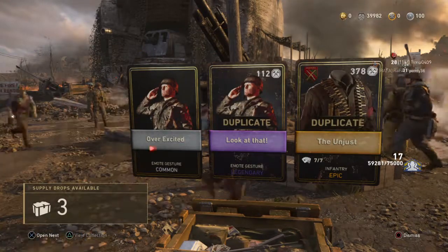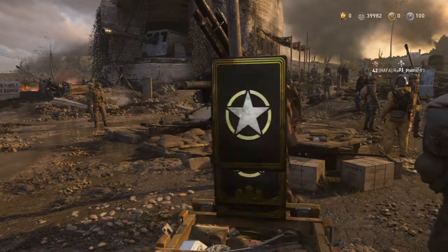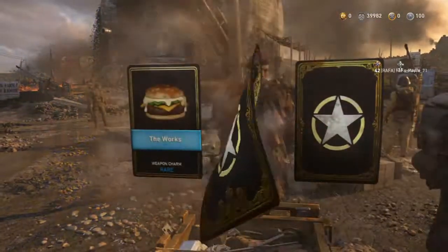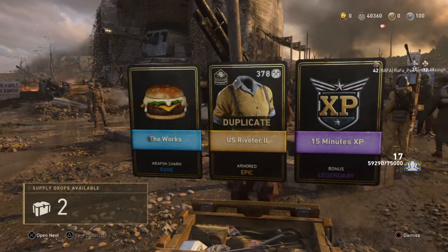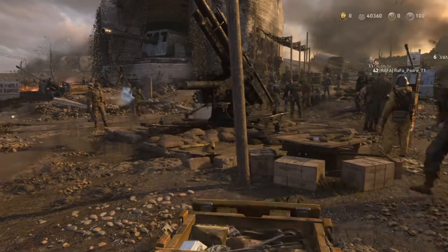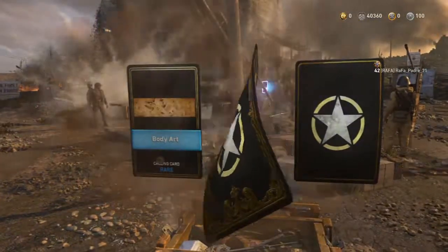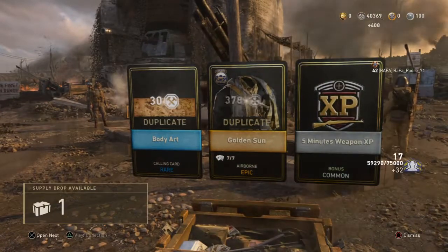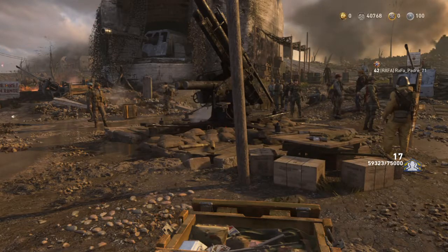Keep getting the unjust. 15 minutes XP — that'll do, that's nice, use that on Shipment. Another five minute weapon XP there and the Golden Sun is worth 370.